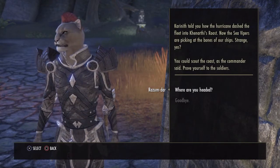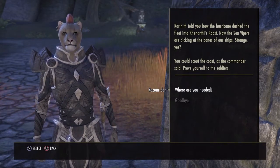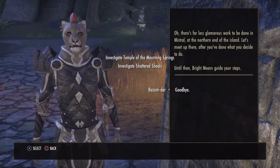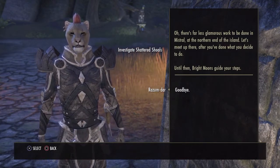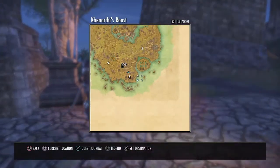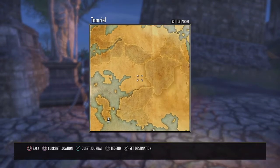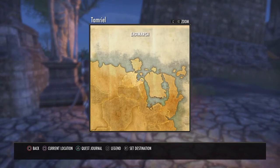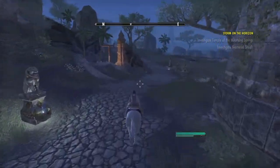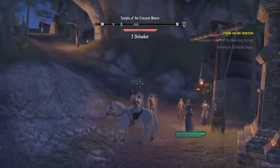Terranith told you how the hurricane dashed the fleet. Now the sea vipers are picking at the bones of our ships. You could scout the coast as the commander said, prove yourself to the soldiers. And where are you headed? There's far less glamorous work to be done. I think this is kind of like the first Ebonheart Pact quest — Bleak Rock Island — where you have to find survivors scattered around the island. So slow. I do not remember it being so slow. I guess it's been a while.